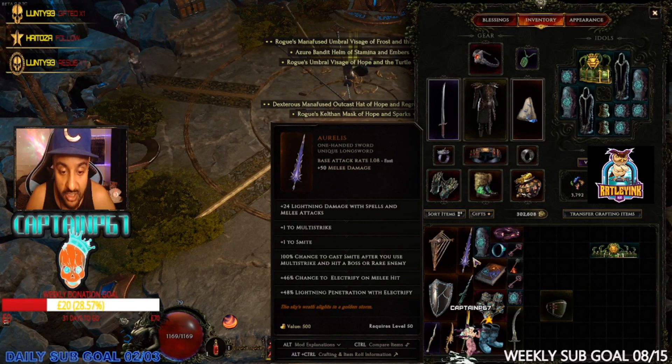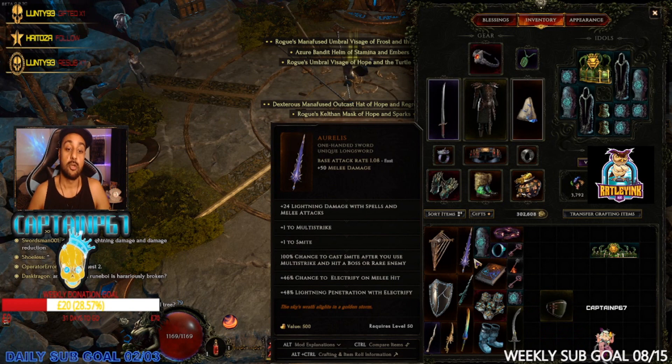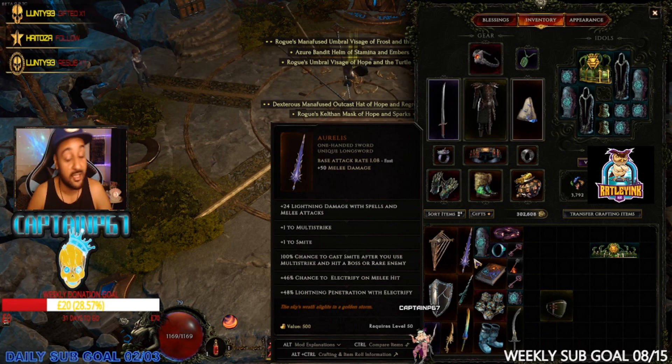That could be pretty dope — you could potentially have some super damage builds with that. It also has a 46% chance to electrify on melee hits, and the last stat it gives you is plus 48% lightning penetration with Electrify. It's definitely got a lot of good stats and skills on this one.